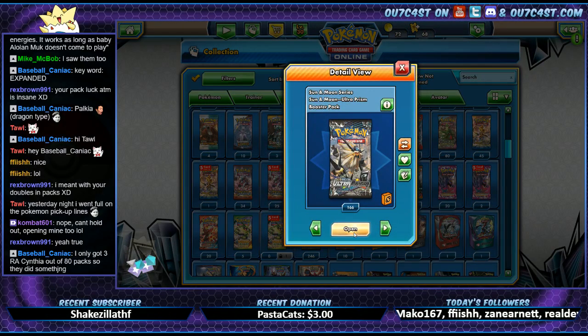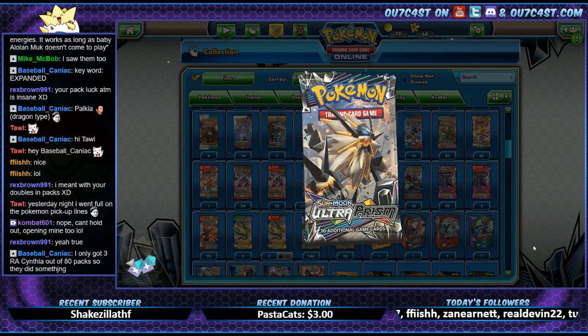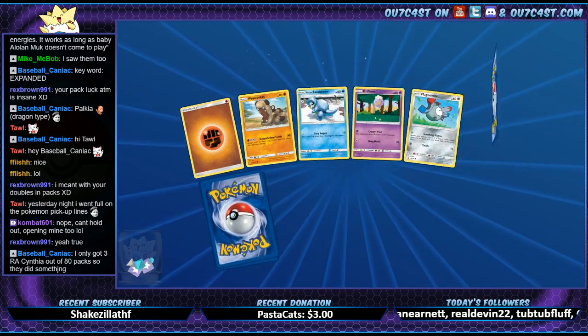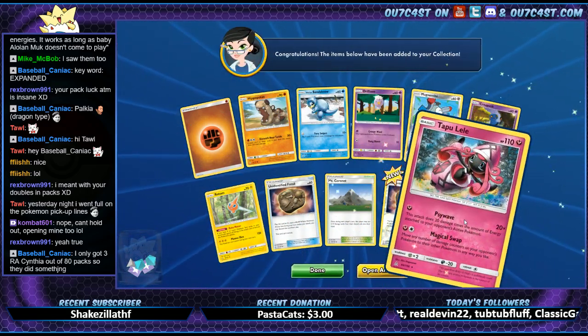Alright — 60, 36... yeah, we still got 38 packs or whatever. Still got quite a few packs to go. Let's scroll down to my Prism section on my guide and see what we're missing.